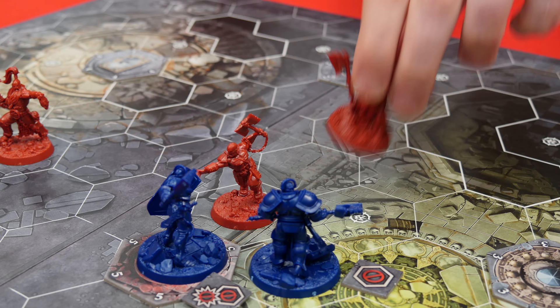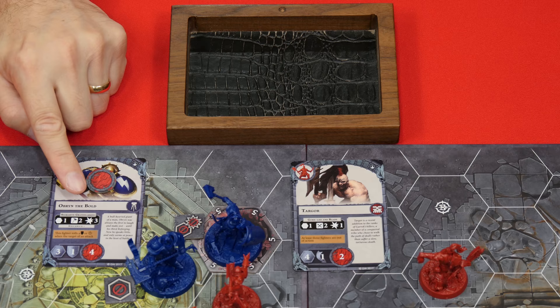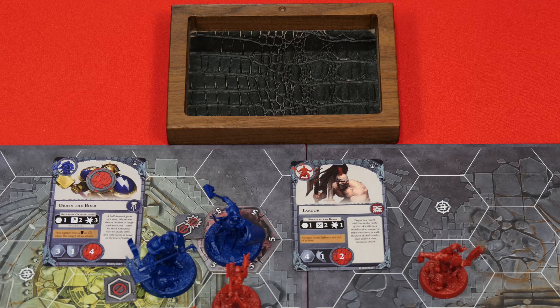For my next activation, Targor will be charging forward. Looks like Oberyn has made himself quite an attractive target. He has. I know he's Oberyn the Bull, but right now he would just like to be left alone, honestly. Well, Targor is one of my weaker fighters, so don't worry — I won't injure you too much. I'm rolling one die. I needed swords, so that's not going to do it. I was really hoping for a shield or a crit to be able to inspire Oberyn, but that didn't happen. I'm just happy not to have taken any more damage. Anything you want to do for your power step? Not a thing. Nothing for me either. That ends my second activation.